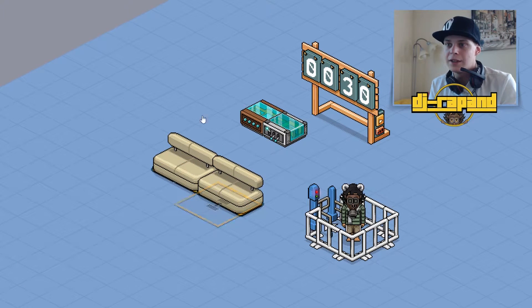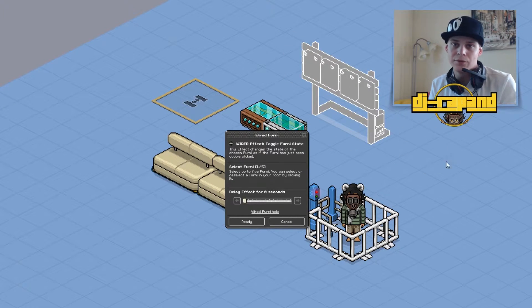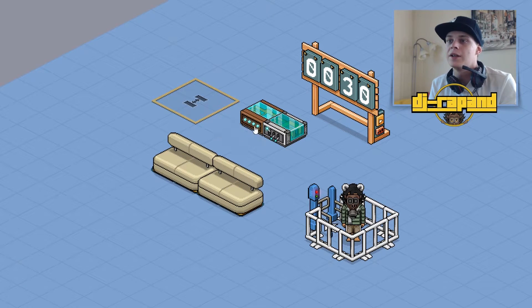And leave it like that. After that we take the toggle for any state, place it on top of this freeze counter, make sure it stands on 0 seconds and press ready. After that we take the repeat effect, make sure it stands on 0.5 seconds and press ready. Put that on top of the toggle for any state.